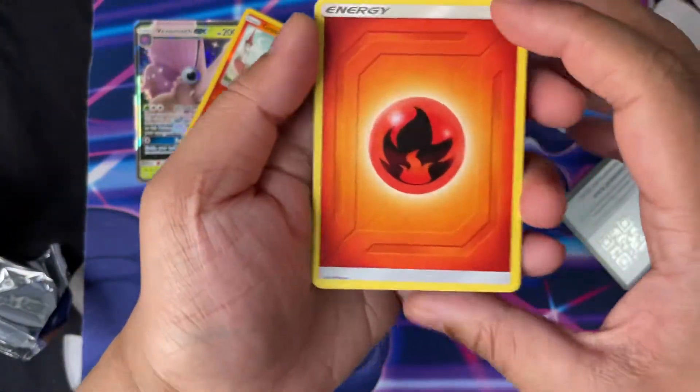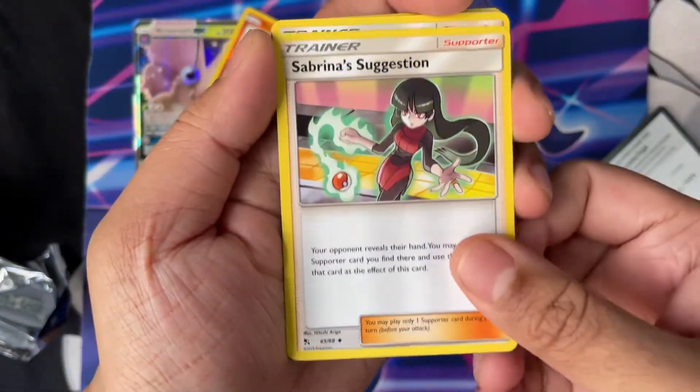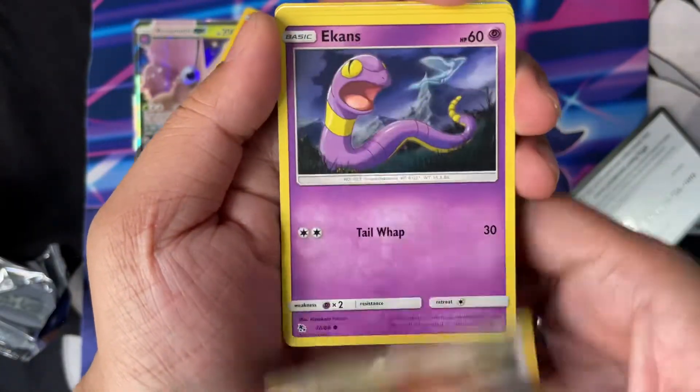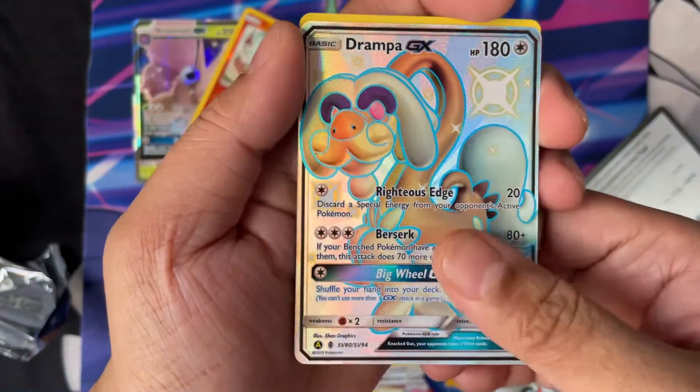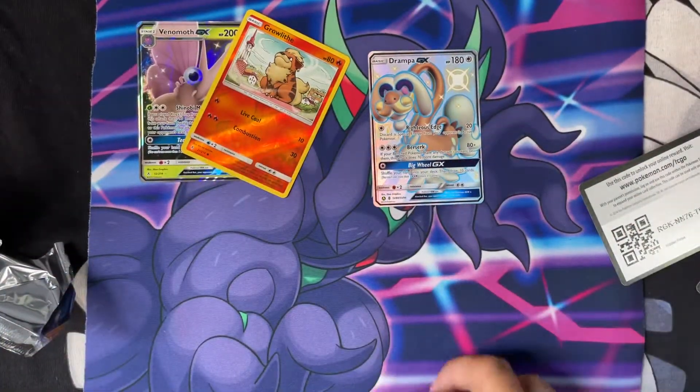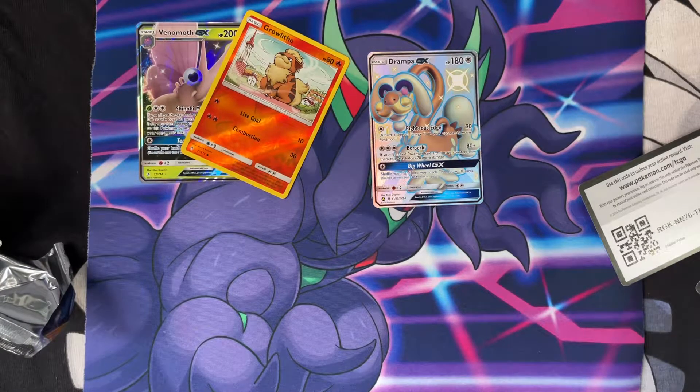Okay, let's go. Slow roll. Hidden Fates. Eevee, backhand. Ooh! Nice! Okay, for one pack of Hidden Fates, that's solid. I'm not going to complain at all for that.